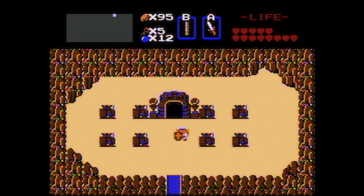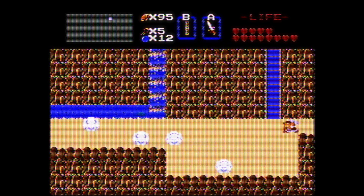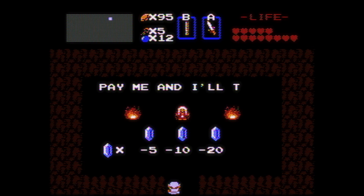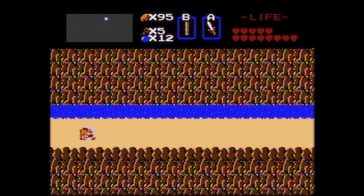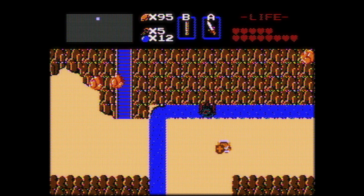First part of what we need to do is head all the way back to the graveyard. One way to do that is to go right — well, I mean left. I know where right and left is, trust me. We're almost there to 100%, guys. Only three more items, three more heart tanks, and a couple more items, then we're done with this game. We only have three more dungeons left. Everything in the overworld is done.